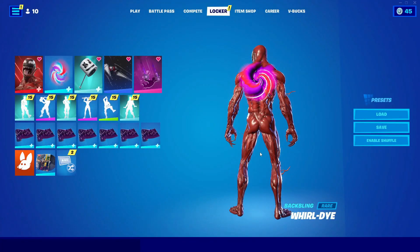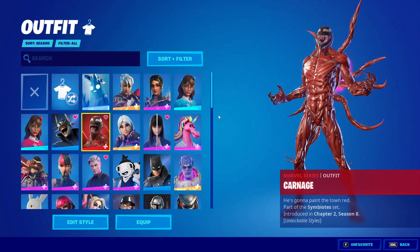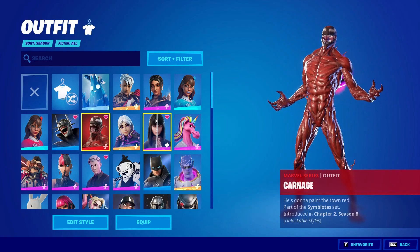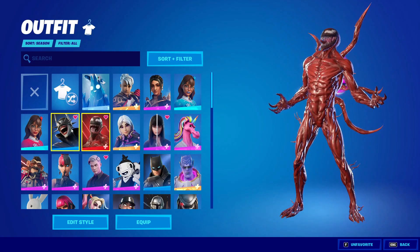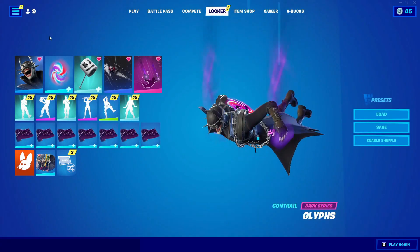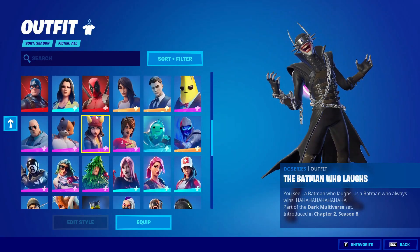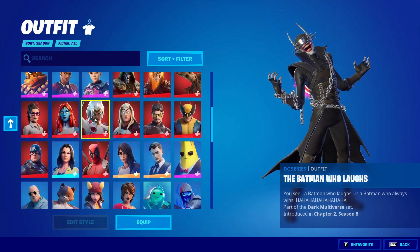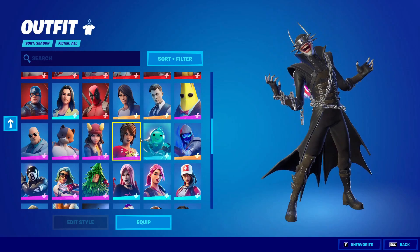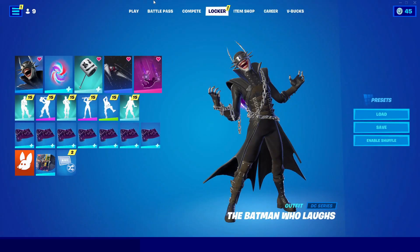After that, go ahead and go into skins. If you have skins, do this; if you don't, you don't gotta do this — just have a favorite skin equipped. Just do that, and if you haven't favorited any skin, just favorite any skin that you like and equip it.